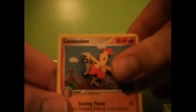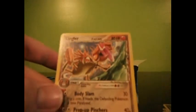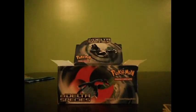A Spheal, Cedar, Electrike, Torchic, Energy Search, Windstorm, from Dustox, a Bennett Reverse, and a Kingler Rare. Finally another new one. Awesome.